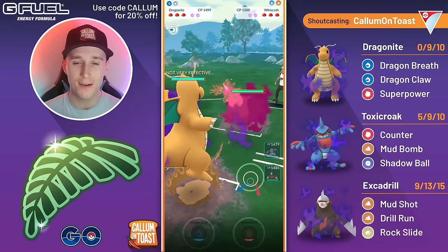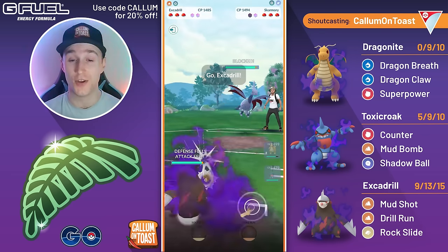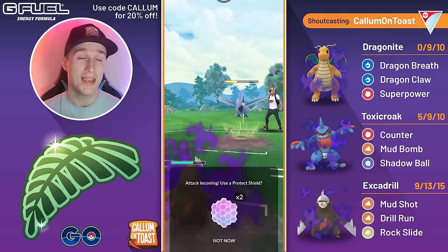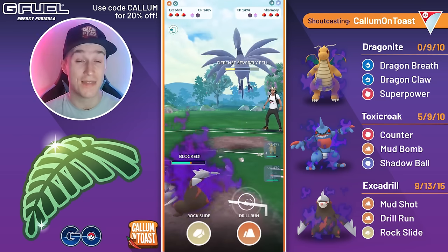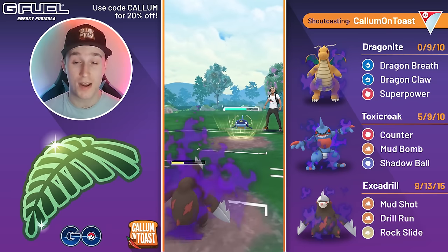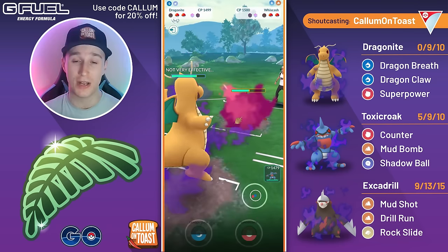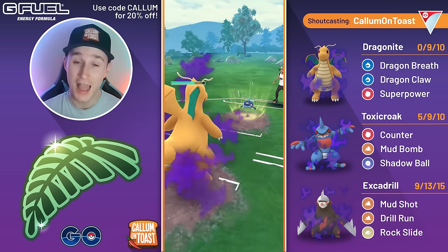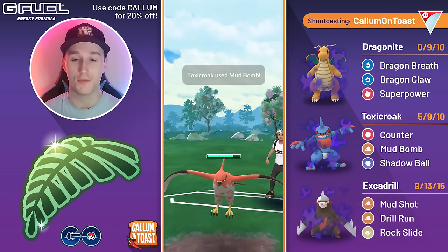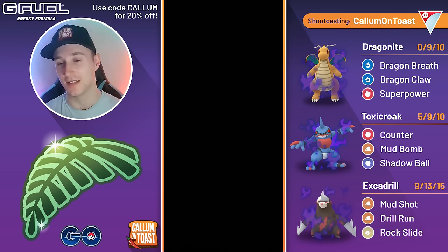Into the next battle we see Whiscash in the lead — pretty good matchup, though some Whiscash run Blizzard. The opponent swaps out, so probably not running Blizzard. We fire off a Super Power. Coming in with Toxicroak against Skarmory — counter damage adds up quickly putting them in range for a Mud Bomb KO. However the opponent correctly over-farms massively and uses Mud Bomb to take us out. We wait out the Switch Clock and come in with Shadow Dragonite, no shielding. The opponent throws just before we reach Dragon Claw — and they're running Blizzard, which one-shots Dragonite. We go for Mud Bomb but it's resisted, the opponent correctly no-shields, and it's game over. Really well played by the opponent — I honestly did not expect the Blizzard from that Whiscash.